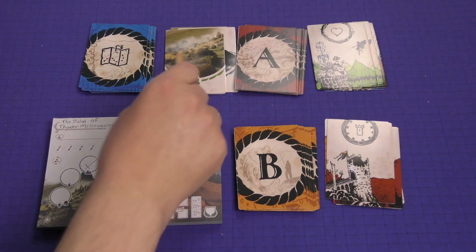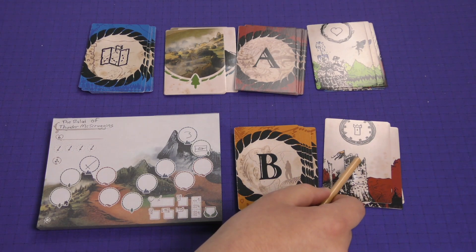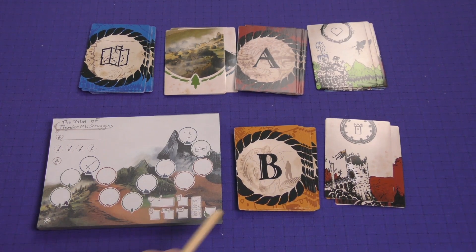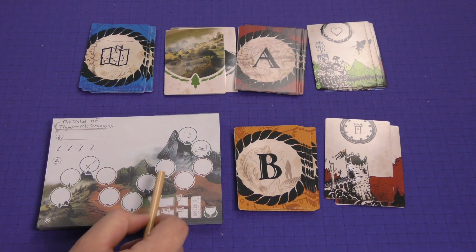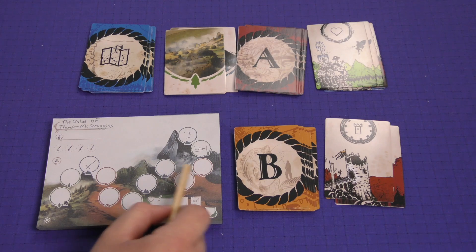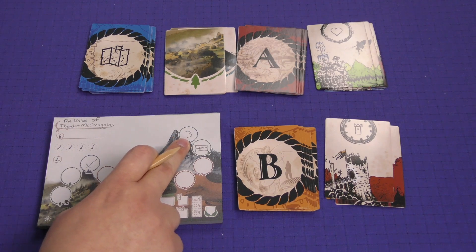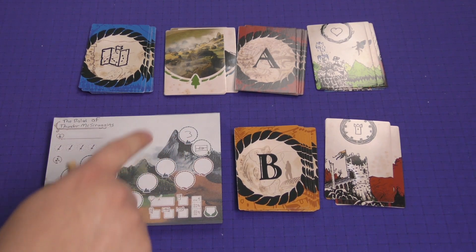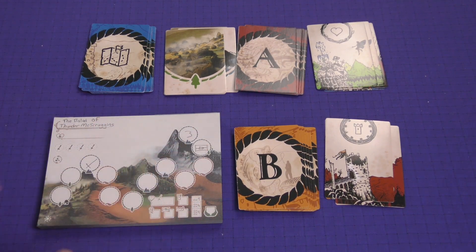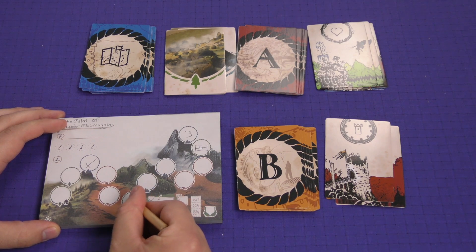Now here, I could either choose to, in a forest region, draw a heart or a tower castle. The tower castle is going to be worth points if I have a key, and it's also going to increase the strength of the numbered monsters that are adjacent to it. The heart over here is going to heal me if I take wounds by running into these monsters without having a sword. So anyway, there's a lot of little things going on here, but I'm just going to go ahead and do the tower.